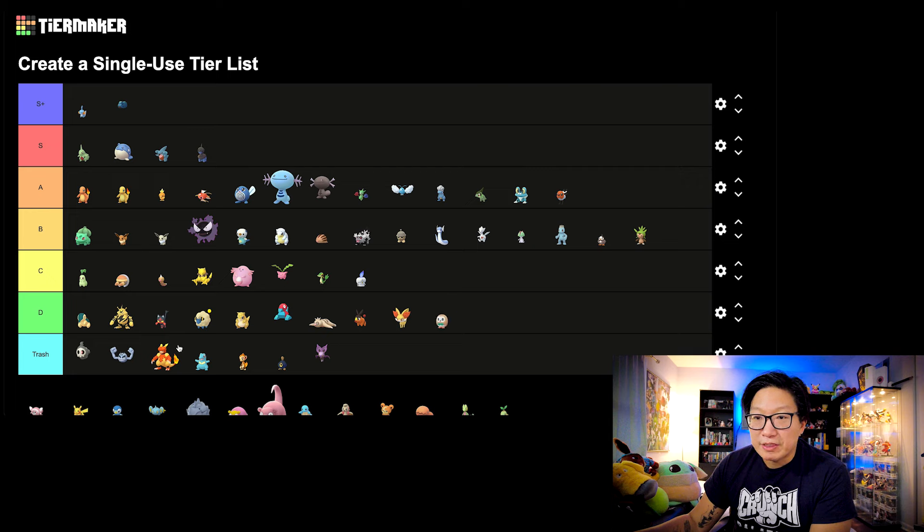Next let's move on to Rowlet. Unfortunately it's going to be D tier. Decidueye — I don't think that Pokemon saw any kind of sizable bumps with Frenzy Plant. Unfortunately it's going to pale in comparison to some of the Grass types that are out there, especially Venusaur with Frenzy Plant. Kartana especially.